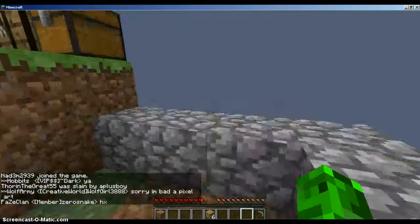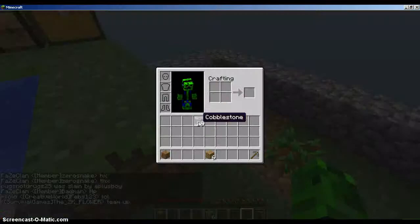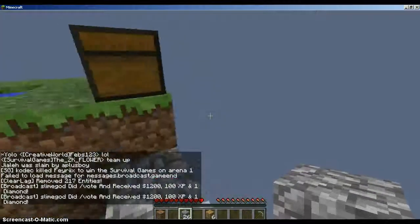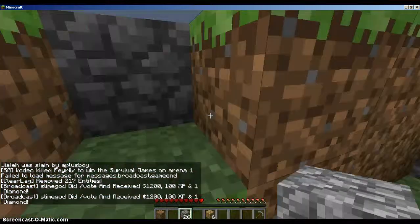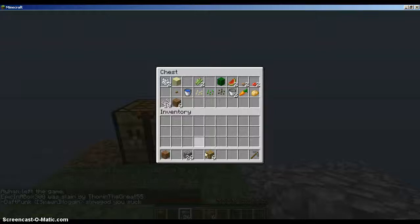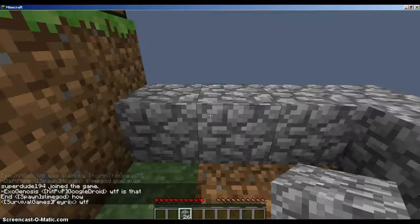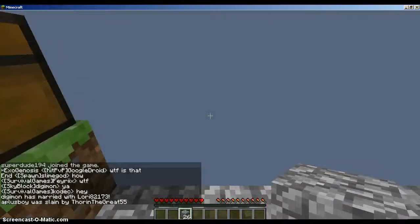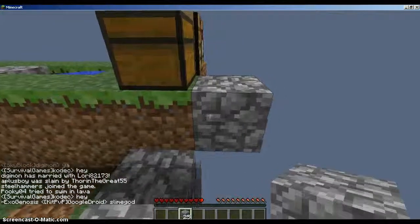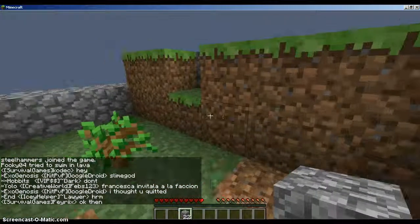Let's get a couple more cobblestone right now and maybe build out a little bit. Building is fun! We should put our pick back in the chest — don't want to lose it. We'll just bring our cobblestone since it's okay if we lose that, because we'll get more. We actually have an infinite supply of cobblestone because of the cobblestone generator.